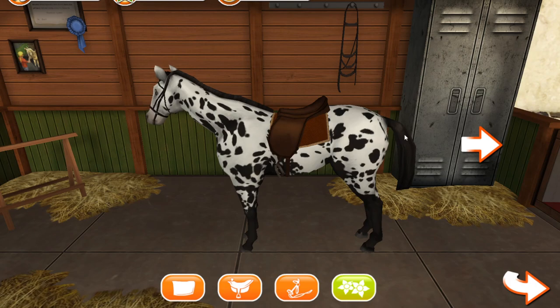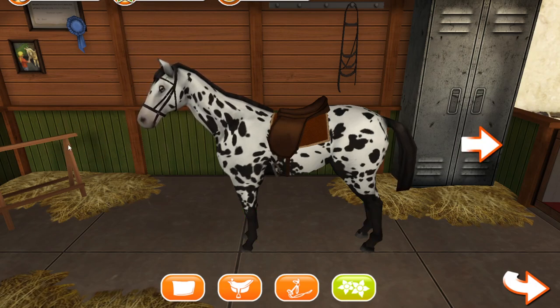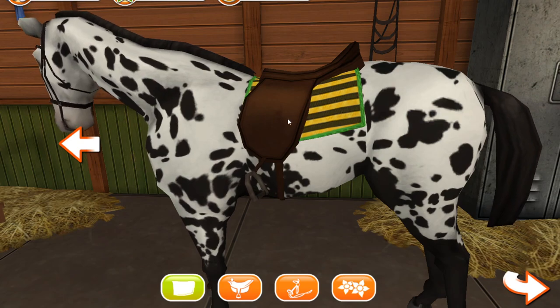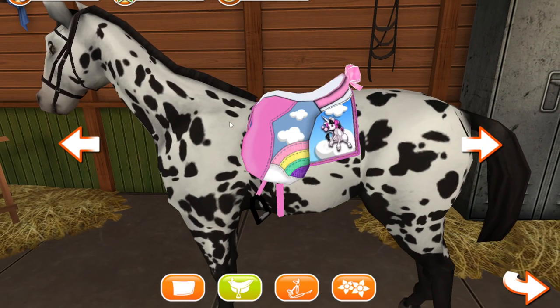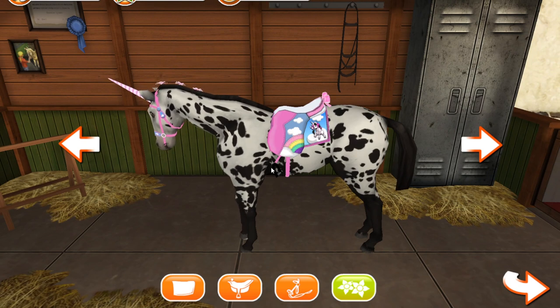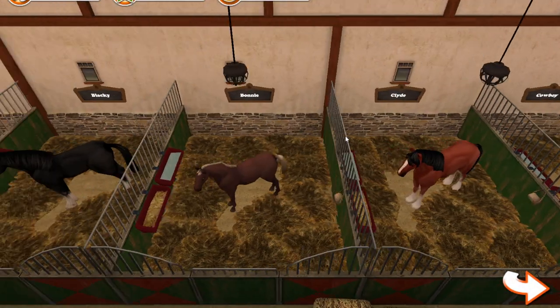Oh look, we can put a unicorn saddle on! I like things plain, you guys know what I'm like. That saddle looks like it's not fit. Okay, let's have the little unicorn one - that'll be fine. We'll have the unicorn saddle. Let's make him look ridiculous. Okay, let's go to the stable - let's see where we're at with this horse then. What have I not done?